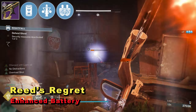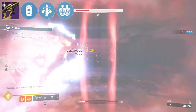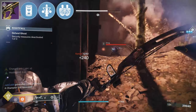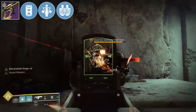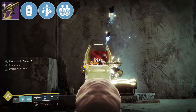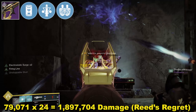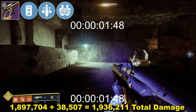Moving on to Enhanced Battery: this takes the magazine size from 5 to 6, and what this means for Triple Tap is that landing all precision shots provides 8 in the mag. With 20 in reserves, after 3 mags of 6 there's a final one of 2, which I'm omitting from testing for this example. Damage per round was 79,071, tested over 3 magazines of 6 increasing to 8 due to Triple Tap — 24 rounds total — bringing Reed's Regret damage to 1,897,704. Plus the round from Cartesian, total damage was 1,936,211.